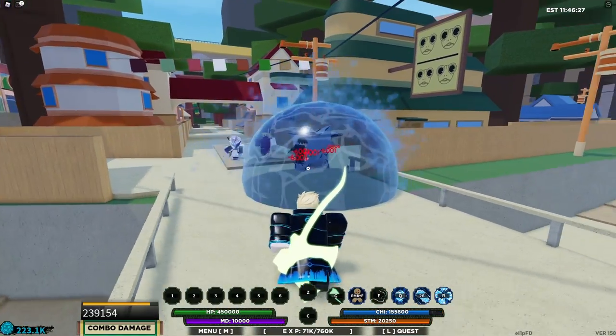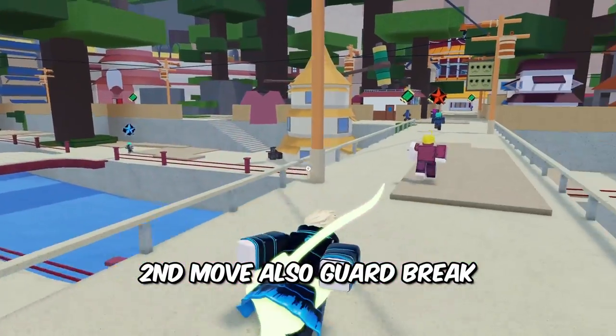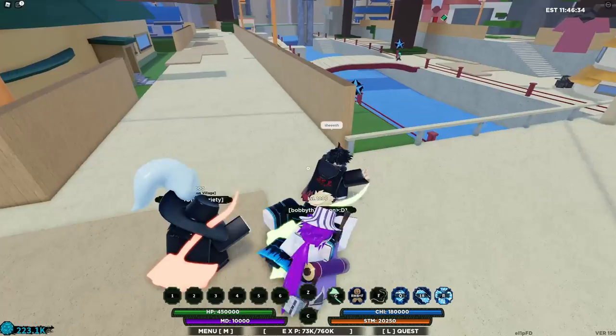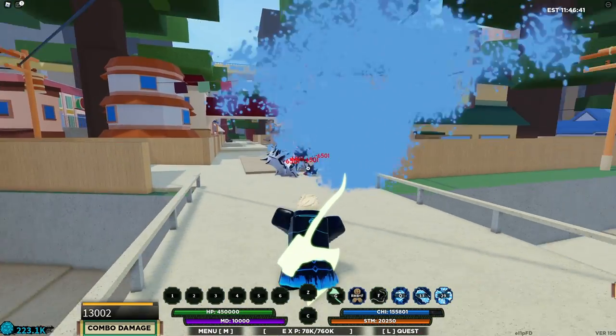The second ability shoots things out in front of you. It's a 25-second cooldown and it's actually a pretty bad ability in my opinion — it doesn't do that much damage, and I think you're better off just using a different move entirely.